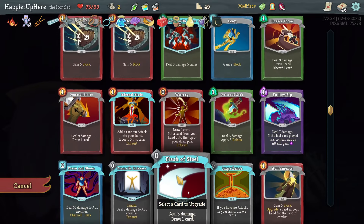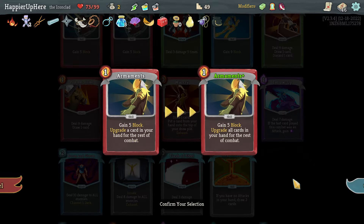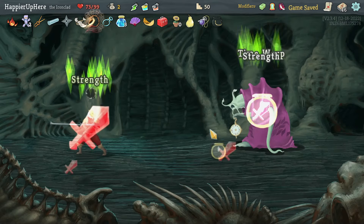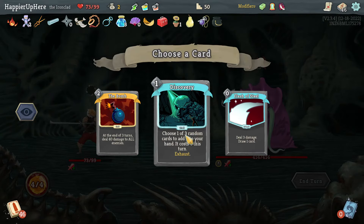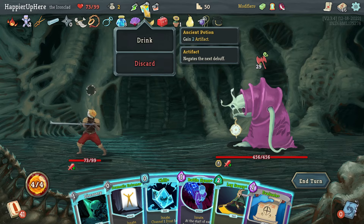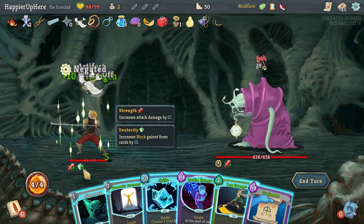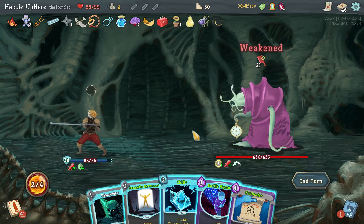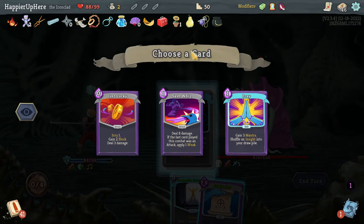I don't think I need to upgrade Combust. Dramatic Entrance, Apotheosis — let's upgrade the Armaments. Whenever you're not sure what to upgrade and you have Armaments, upgrade that. Time Eater — Discovery, Flash of Steel, The Bomb. I am being attacked on turn one so let's take Discovery — might give me a good defensive card. I got Leg Sweep! Starting with Ancient Potion, Speed Potion, and Flex Potion — 15 strength and 10 dex, really good! Leg Sweep.